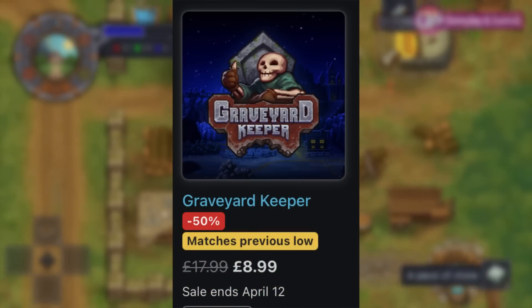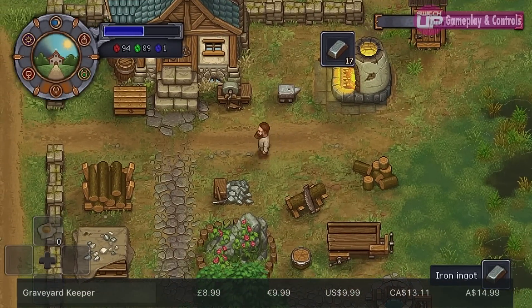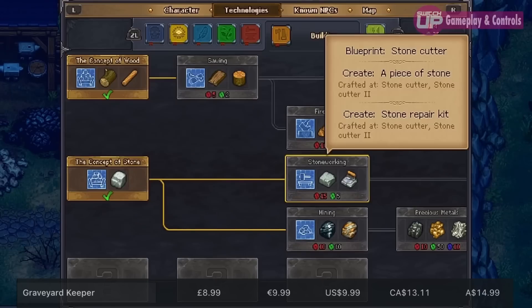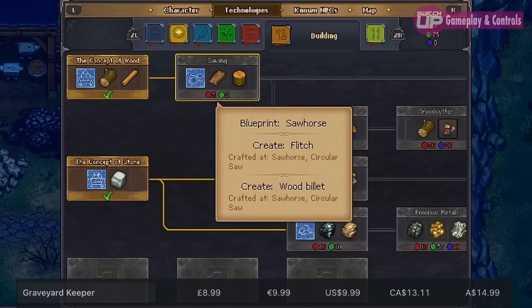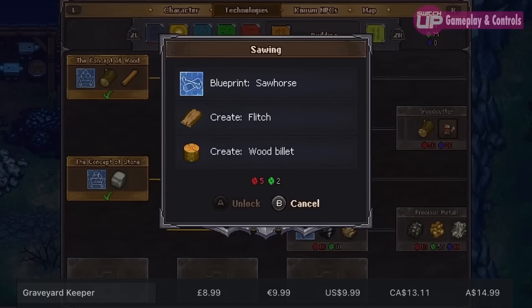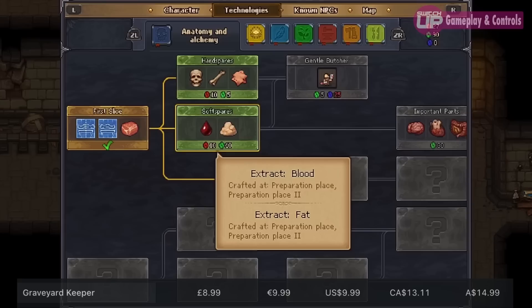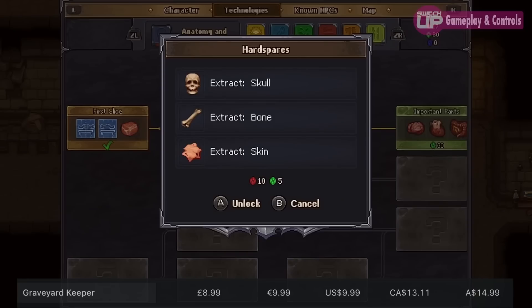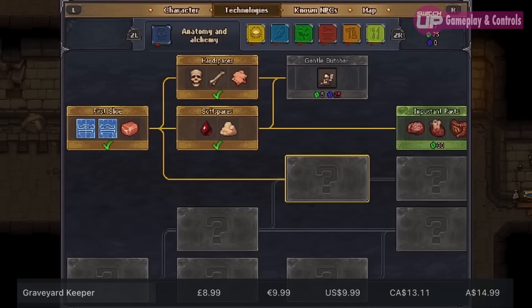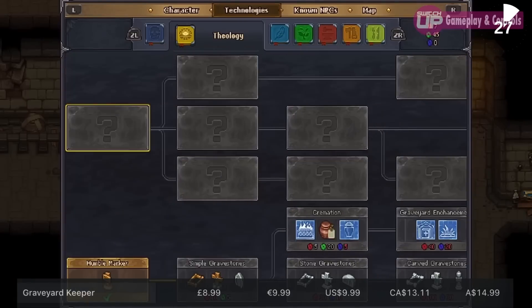First up, we've got Graveyard Keeper. I really enjoyed this. It's like a dark and macabre Stardew Valley, where you play as a graveyard keeper, but there's also a good chunk of simming and crafting. There's a town where you can talk to the locals, but the twist is that dead bodies are delivered to you and you have to deal with them. This may involve removing certain body parts and preparing them nicely, and then burying them neatly in the graveyard. It's such an odd concept, but it strangely works. There is a storyline here as well, but I won't go too far into details because it's quite easy to potentially spoil that one.